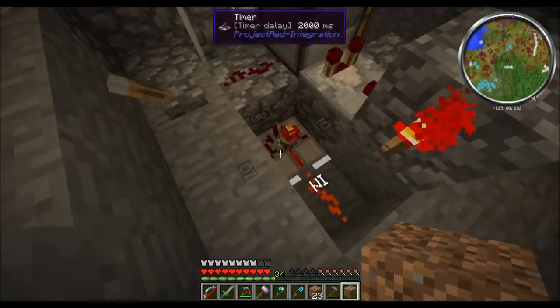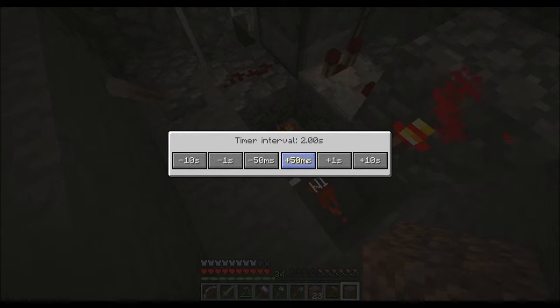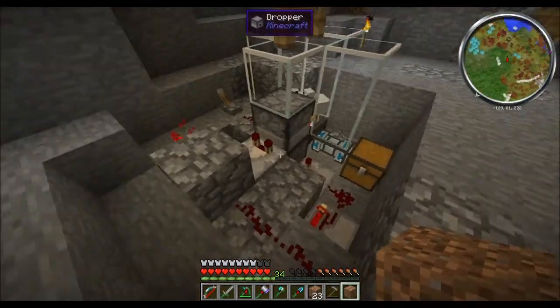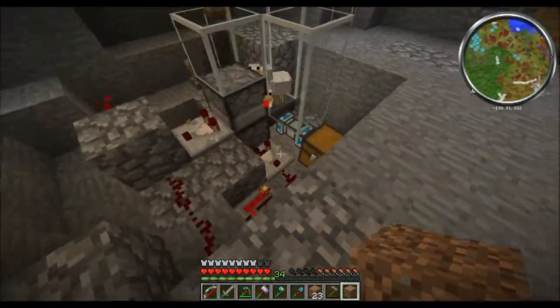I'm going to adjust the timer — I want to make this faster. We'll take a second off so every second it'll blast an egg. Every second the system will cycle.